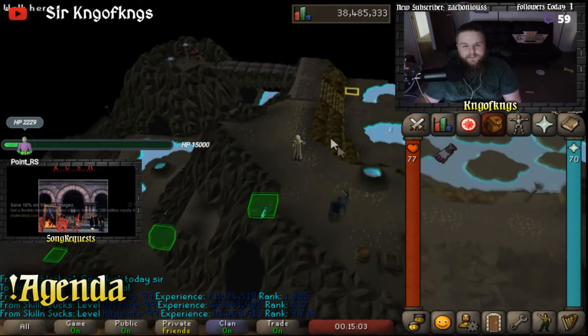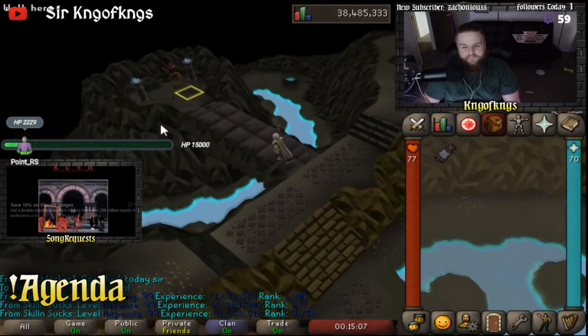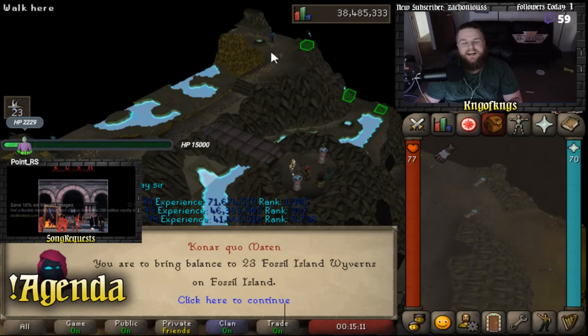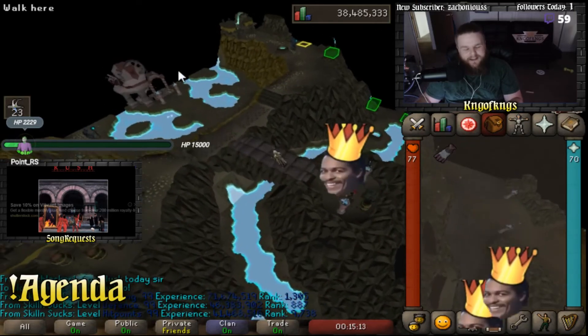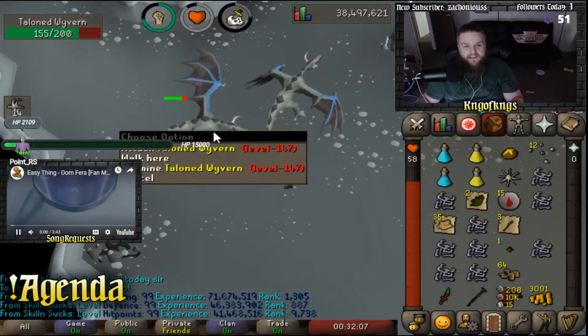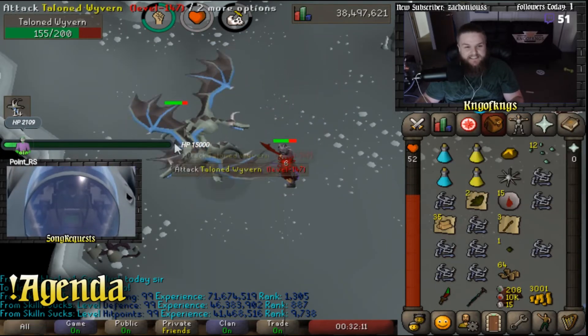Let's pick up our first slayer task in a little bit here. Fossil Island wyverns — fuck. Holy shit, I didn't know these wyverns could drop 12 seaweed spores at a time. That's actually insane.